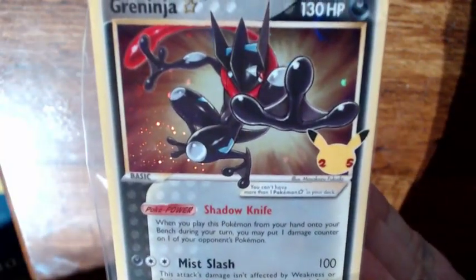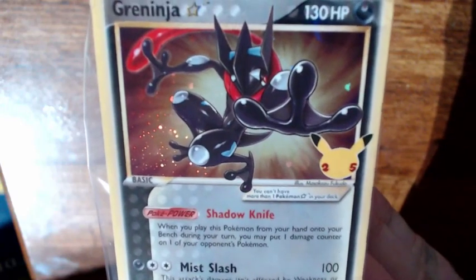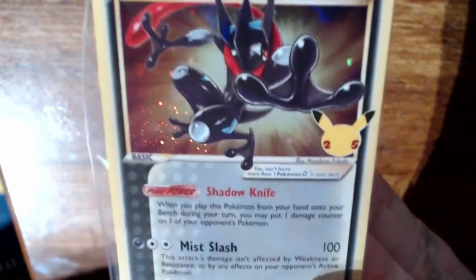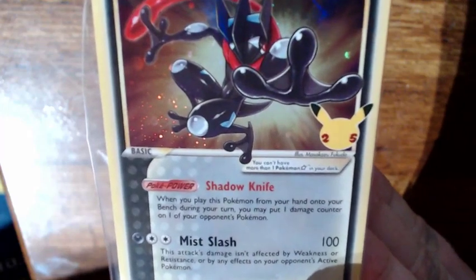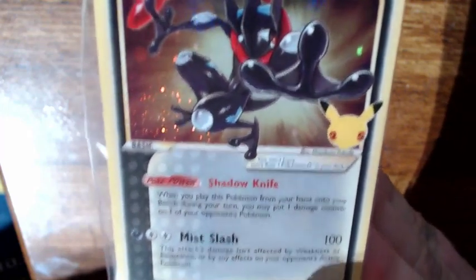So there — you can see it has Shadow Knife. When you play this Pokemon from your hand onto your bench during your turn, you may put one damage counter on one of your opponent's Pokemon, and Miss Slash — this attack's damage isn't affected by any weakness or resistance, or by any effects on your opponent's active Pokemon. So that's a special one.